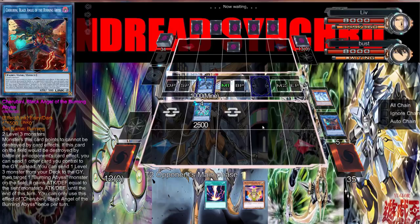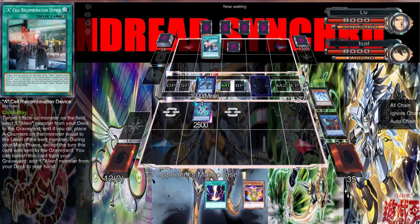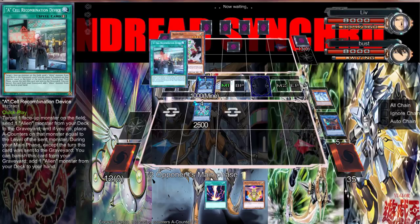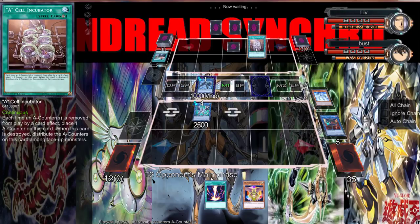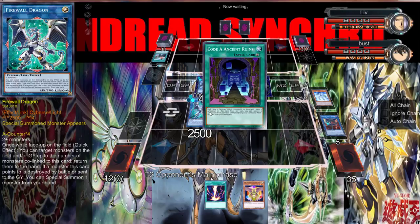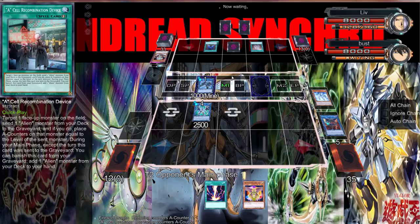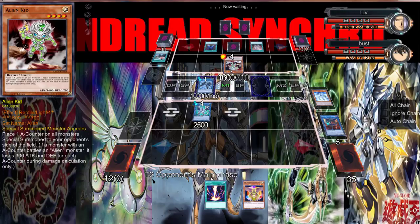He can't do anything so he's just going to lose now — we can summon Venus. Oh wait, what is that card? Yo, that's actually a really good card — whoa, this card is amazing! You can remove two A-Counters from anywhere and special summon an Alien. I actually built an Alien deck before. It places one A-Counter on all special summoned monsters — so he can do that. Wait, what?